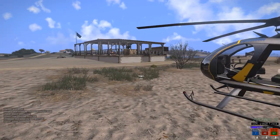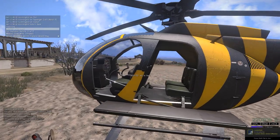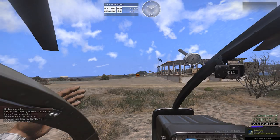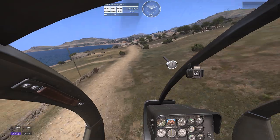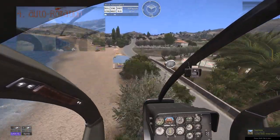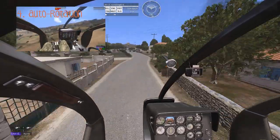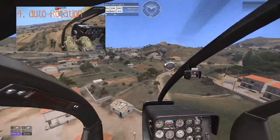This video is going to explain my top five tips when flying the Hummingbird for transport purposes in ArmA 3, whether that's King of the Hill, Wasteland, or a co-op mission. My number one rule for flying any rotary aircraft in ArmA 3 has been covered in my last video — it is auto-rotation, which basically means when you lose engine power you can survive. Click the annotation on screen if you want to learn how to auto-rotate.